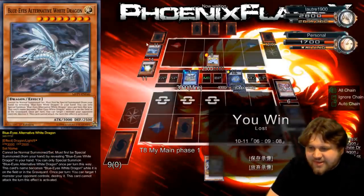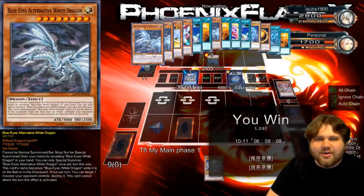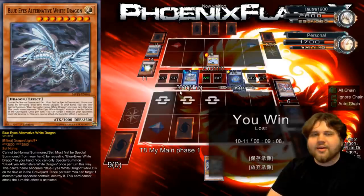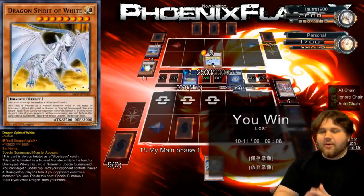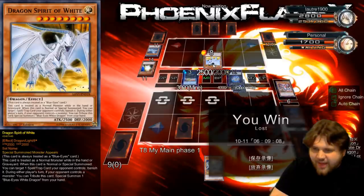I just send this card to the graveyard to summon a Jaxknight over here in any of these columns and it attacks directly. Yeah! That was actually just super simple. I didn't know my opponent was as low as he was. How was my opponent that low? I literally don't remember touching him for damage. Oh wait — turn one when he just set the White Stone and passed and I could have probably killed him but didn't. That's when that happened.